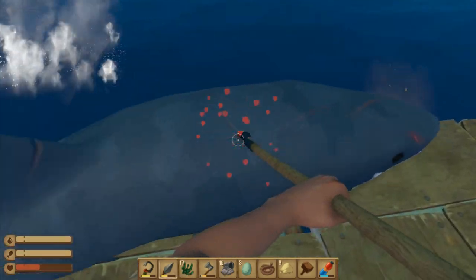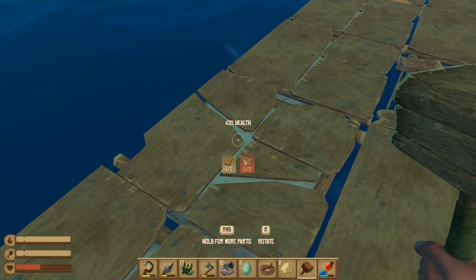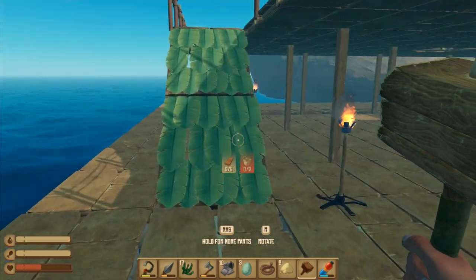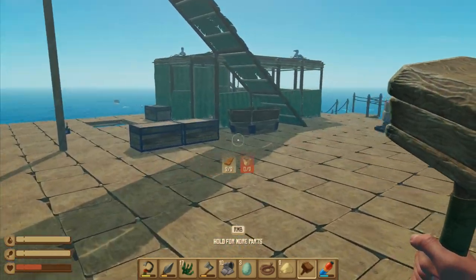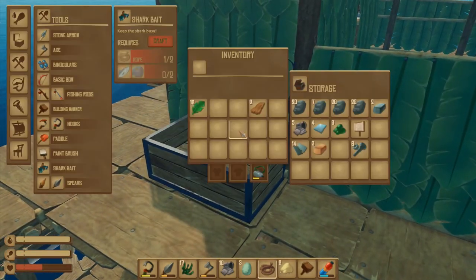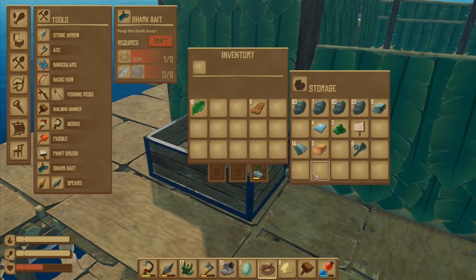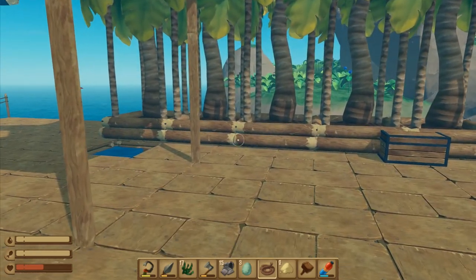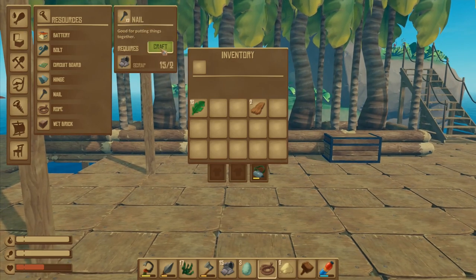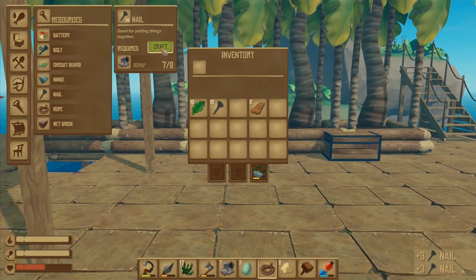Let's go and have a little chat with him - if he dies we could just jump into the water. I can do that because I've got some timber on me. I've got 15 scrap here - 15! That's actually pretty good. What I can do is make some more nails - that's the important bit. One, two, three, four - that gives me 12 nails, which is six poles.